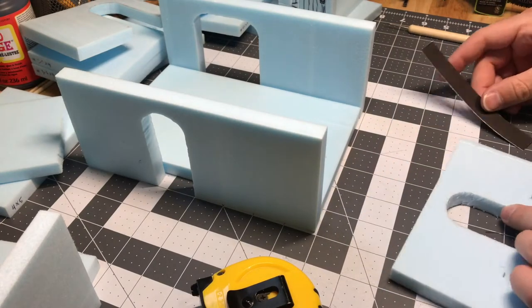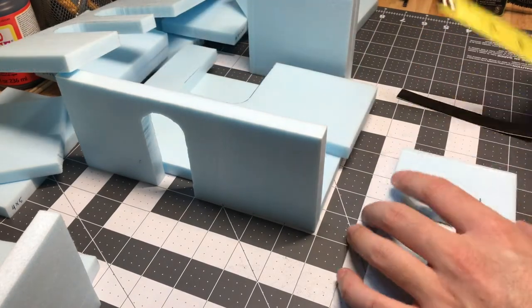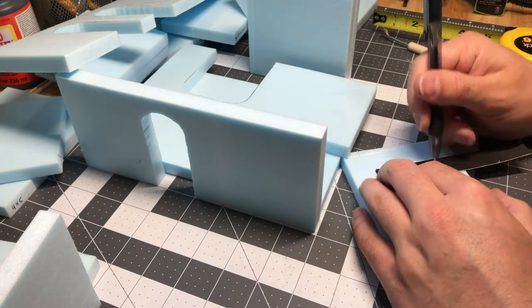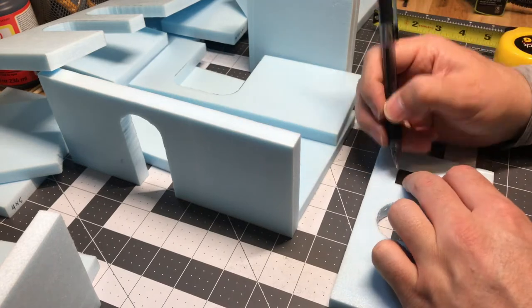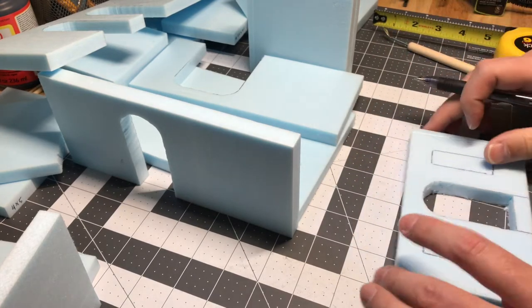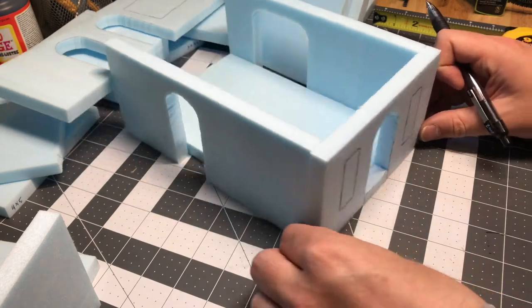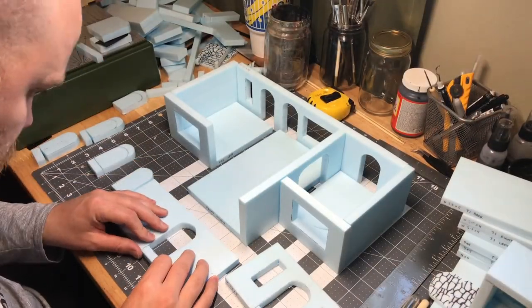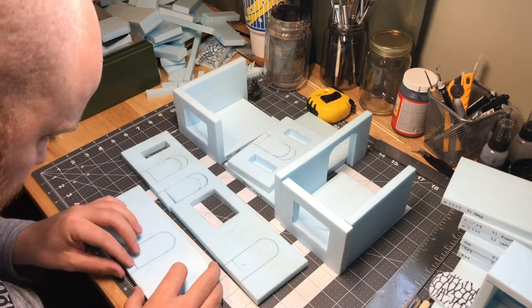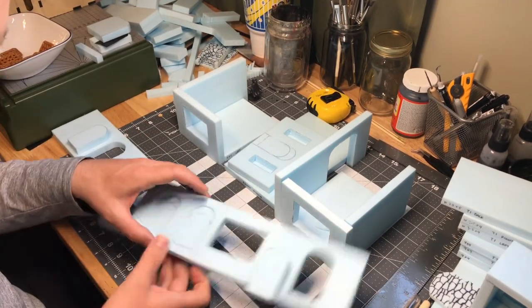I continued on and made some templates for the window cutouts, using that model I made as a reference. I used the same material, traced it, and cut them out. I ended up using the length of the skinnier windows for the width of the larger windows and it worked out very nicely. I got those all traced up, cut them out with the X-Acto knife, and started propping up the walls to see how things looked — I was very satisfied. Because I had cut out the bottoms of the walls, I needed to reinsert those small pieces for the doors so they'd have a threshold to sit on. They worked really well — you can't even see it in the final product.